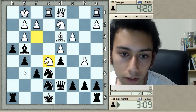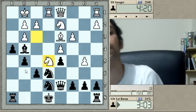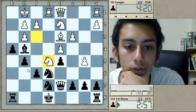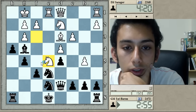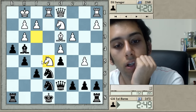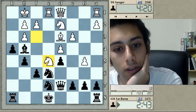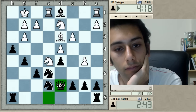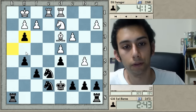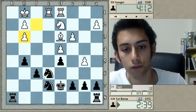I missed it — I should have castled first probably. But now I have a new problem ahead of me. I can take and go e4, and then he will sacrifice the piece perhaps. I think I can just enter the endgame — should be better for black.